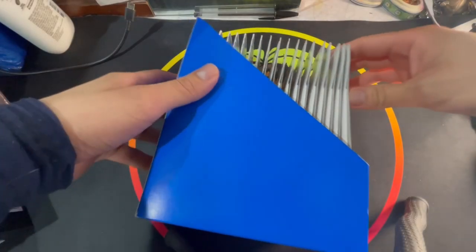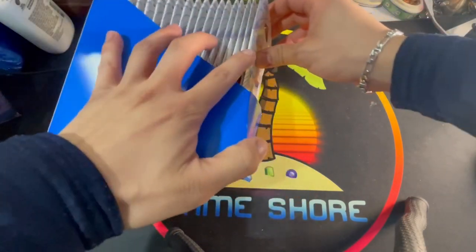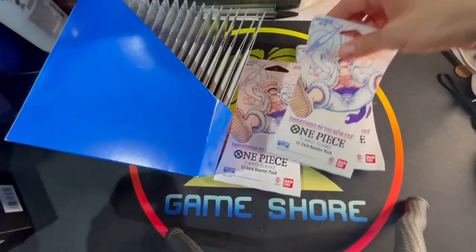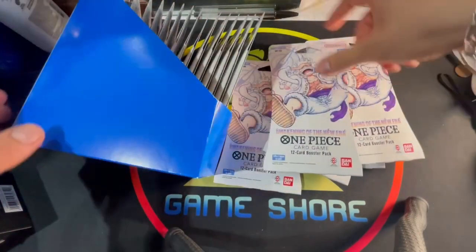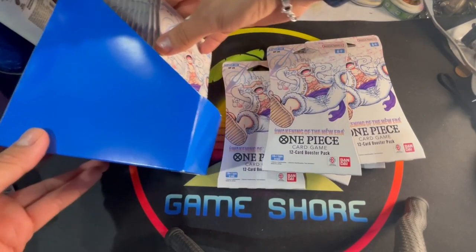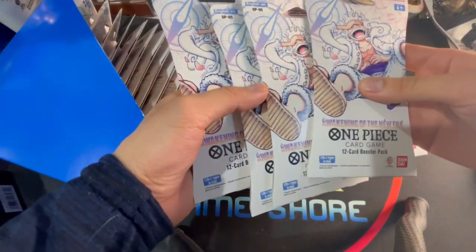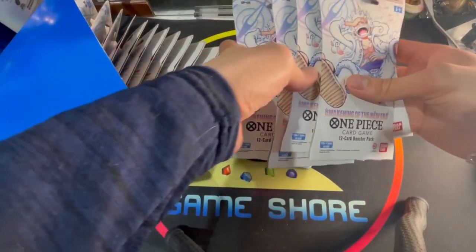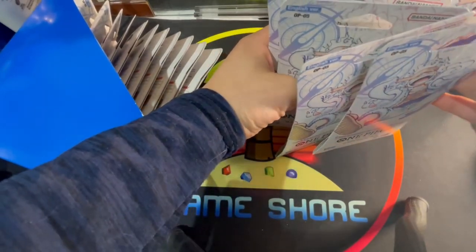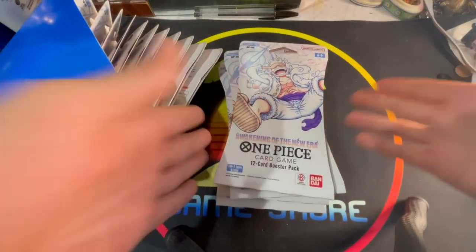What's going on guys, Game Short here. We're back with another One Piece unboxing video. Today we got about 18 sleeves in this box, maybe more or less, of the Awakening of the New Era. We got these from three different stores — went to like five different stores actually, but we finally got lucky at Five Below.